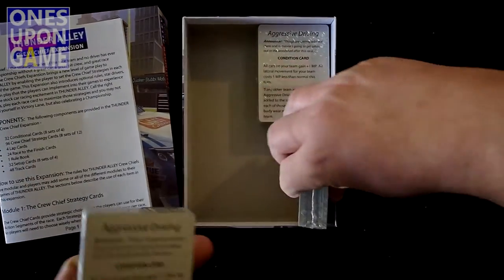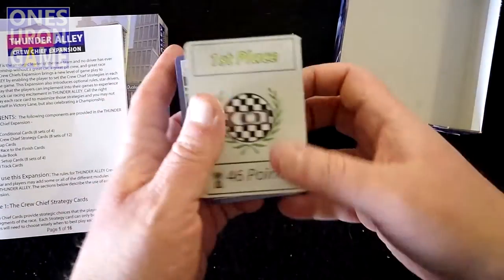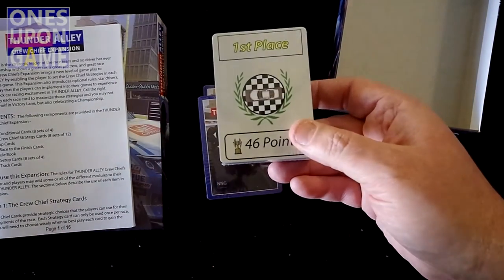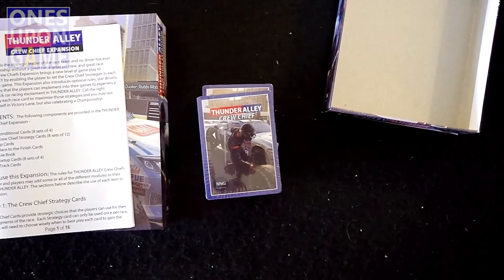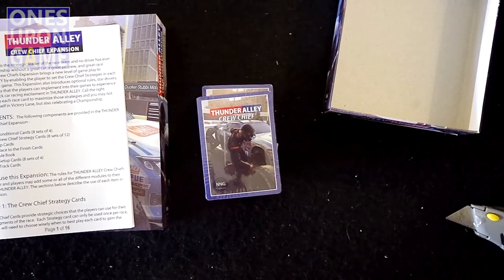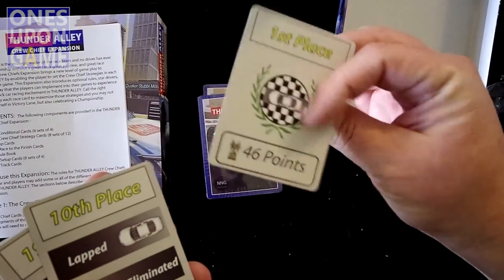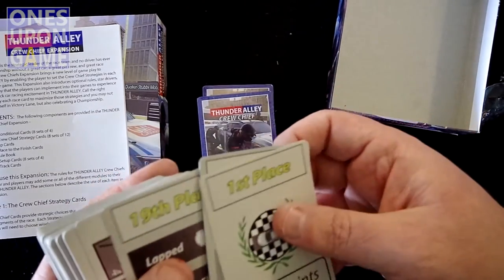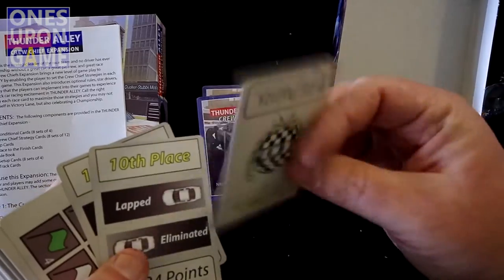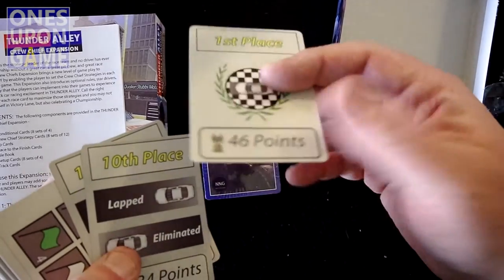So we got three decks here. Instead of little tokens, you've got cards — it looks like for when you're crossing the finish line, you don't have to take little tokens, you can get a card. That's my guess based on what I'm seeing. The cards are a little thin — definitely not as thick as even a standard poker card. They're not linen finish, which is fine with me because I'm not a big fan of linen finish.